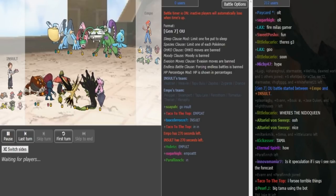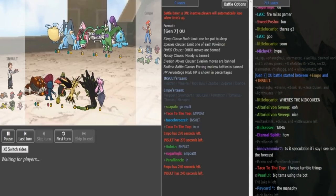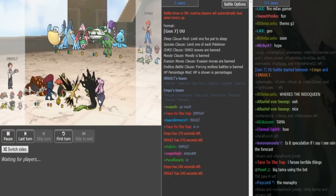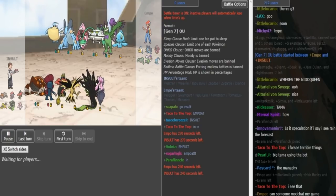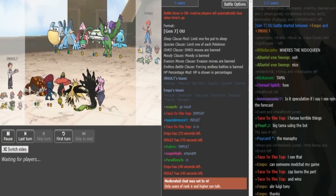Then we have a Bandit Weavile. Tapu Bulu is a bit more offensive-oriented on this team to deal with Zygarde - it's a Bulk Up variant. Then we have a Static Zapdos with Discharge, Roost, and Heat Wave. I don't remember if the last move is HP Steel or Defog. Then we have a Bandit Zygarde and the ANC is Rocks, Diamond Storm, Moonblast. The last move is either Protect or a coverage move, I'm not sure exactly.